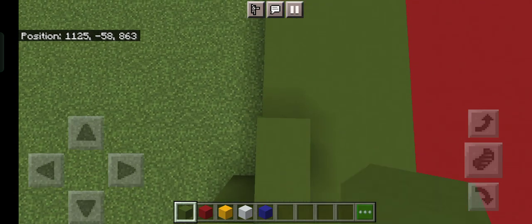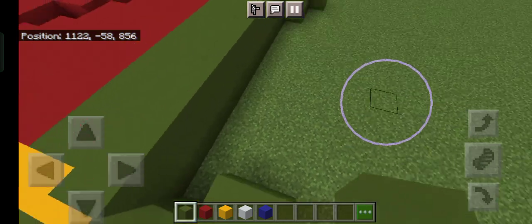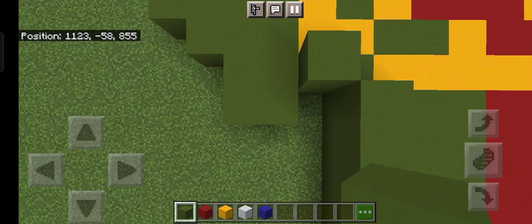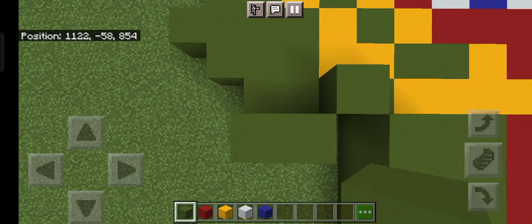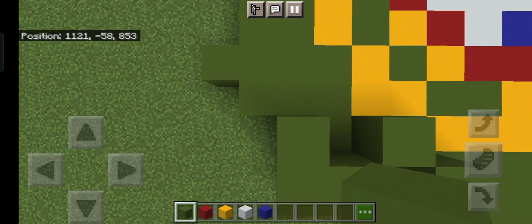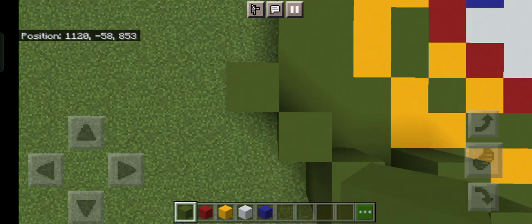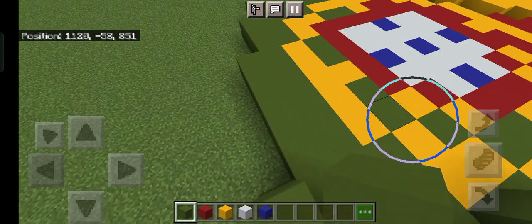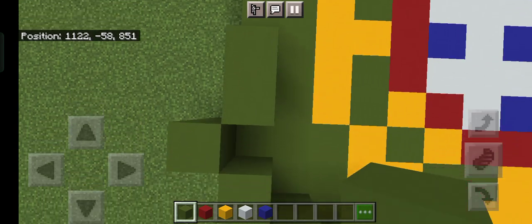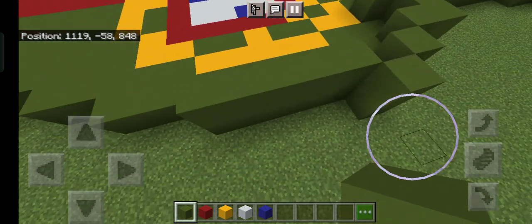Then to the top right, we're going to have a long one — one, two, three, four, five, six, seven, eight, nine, ten — so that's ten blocks. Then to the top left add one, to the bottom left go two, then above that second block add another block of green concrete. Then to the top left add diagonally two concrete blocks. Now add five blocks to the top right.